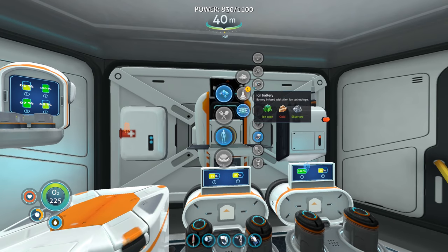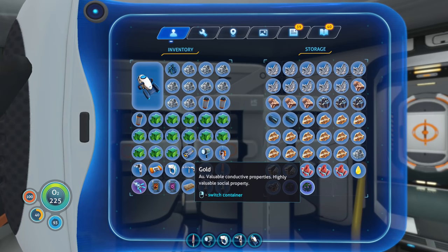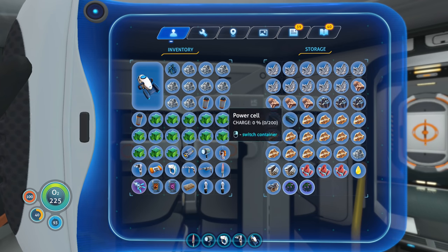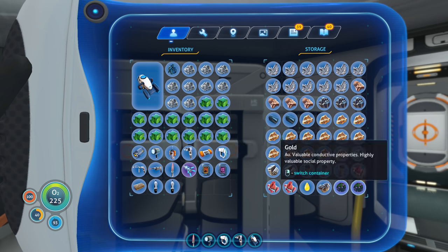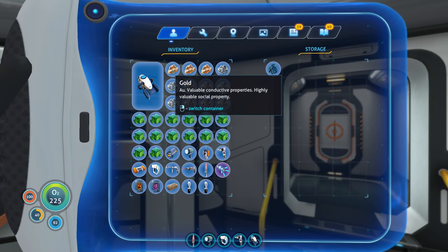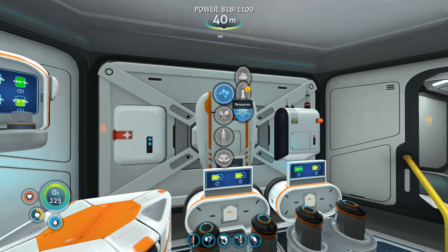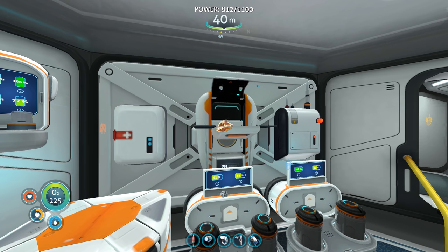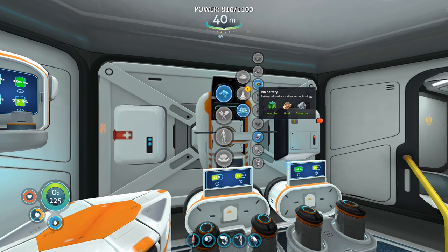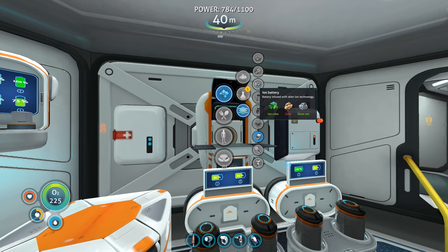Let's see what we need for the ion. We need gold - let's grab some of that. We don't have any inventory space so let's put up the power cells. Grab a little bit of gold - boom, boom, boom. Let's make an ion battery. We already have one in the sea glide but let's make a second one, and then hopefully we'll make ion power cells. Let's make as many as we can.